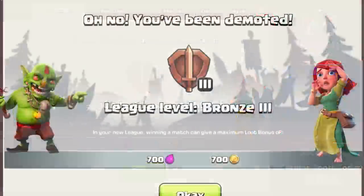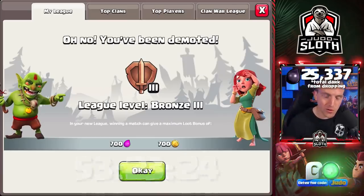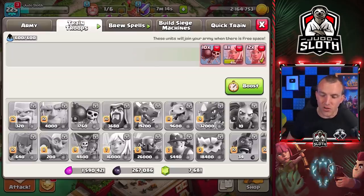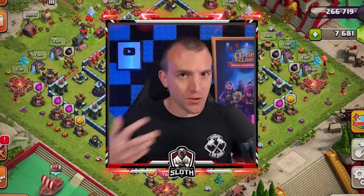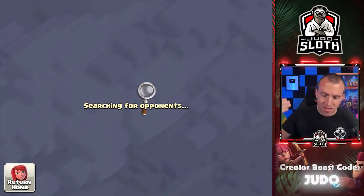We have been demoted to the lowest league — 700 gold for my loot bonus. I hope there is not a times-four star bonus happening anytime soon, but we have the mass Wall Breakers cooked up for the first attack, with the mass healers still going in the background. That trophy drop probably took longer than previous videos. We are ready to find a base and attack it with mass Wall Breakers.